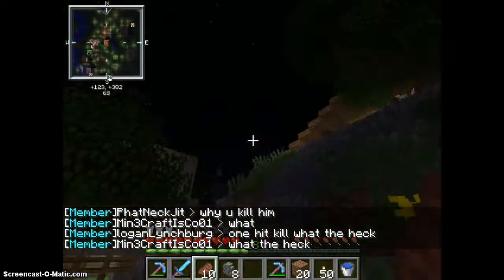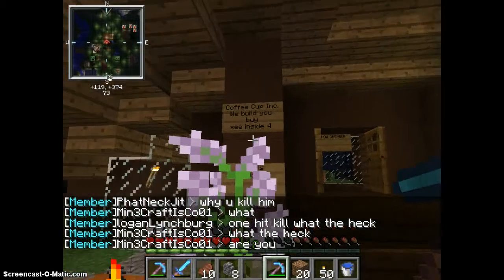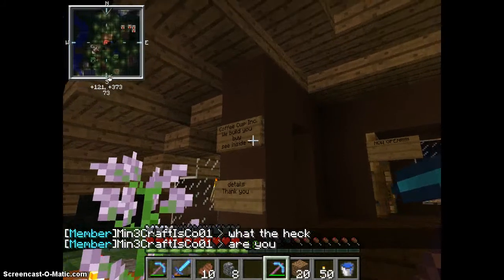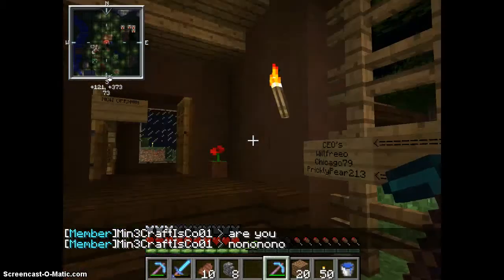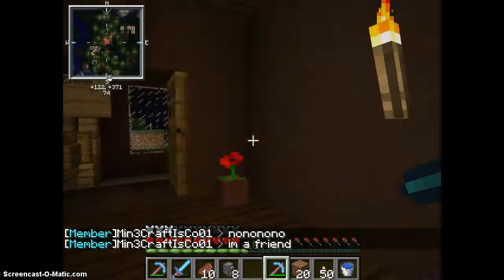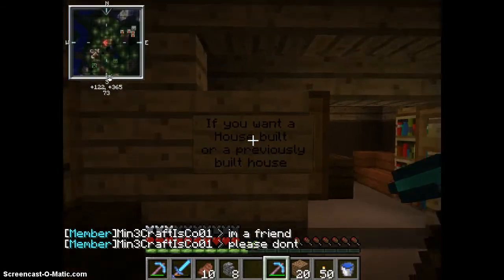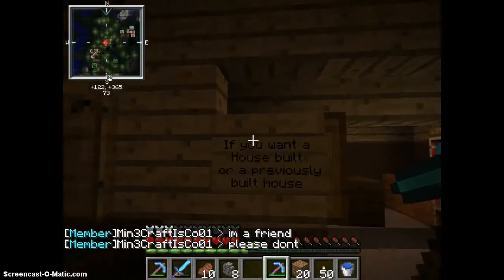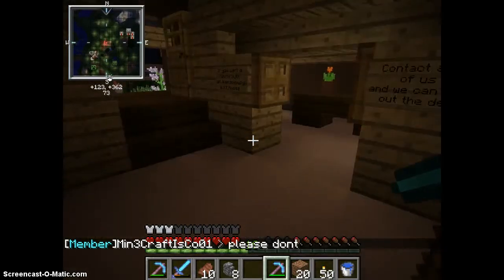Up here is a house that me and my friend built. Coffee Cup Inc — we build for you. See inside for details. CEOs: Wilfriel, Chicago, and Prickly Pear, which is me. Now open. If you want a house built or a previously built house, contact any of us and we can work out a deal.